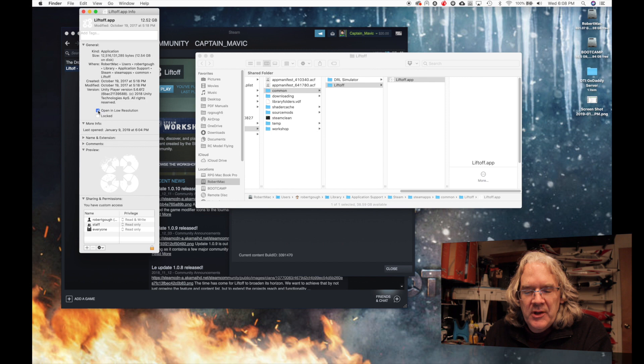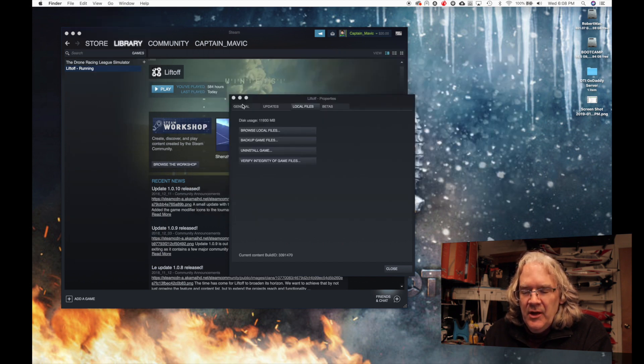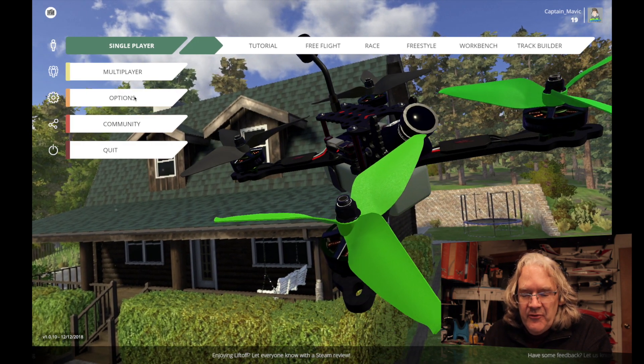Normally "Open in Low Resolution" is off by default, but if you click on it, close the windows, quit Steam, and restart it, that should really help improve performance. Another thing you can check: go over to the settings in Liftoff.